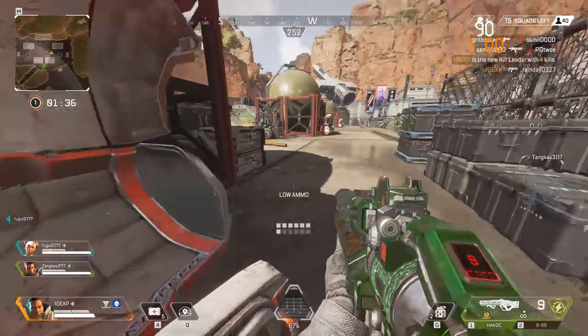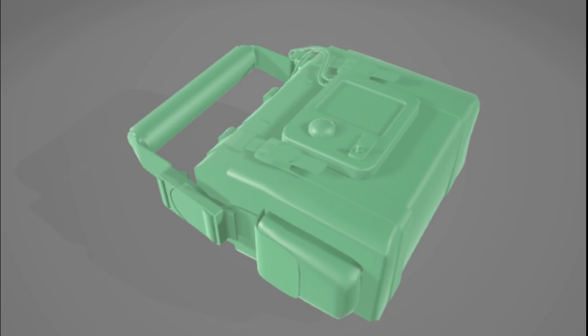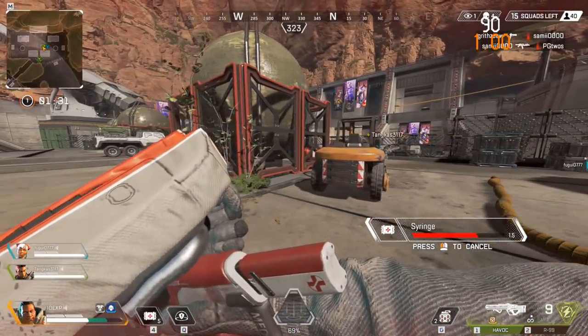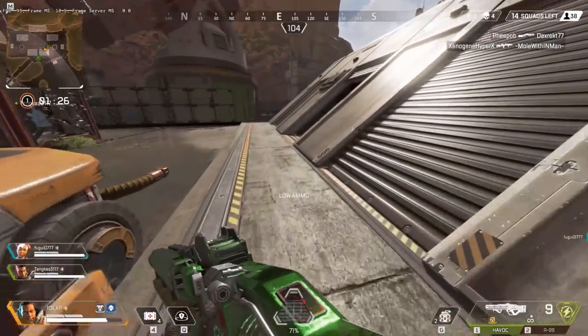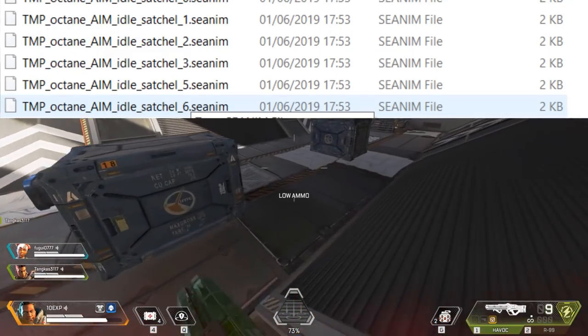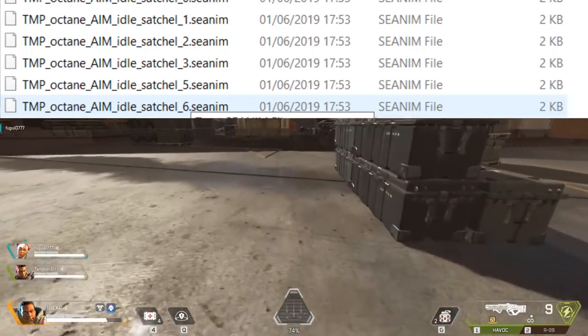Up next, we have three utility items: the smoke grenade, the frag drone, and the satchel charge. All of these items have been seen in Titanfall before. There's no real way to know whether any of these items will make it into Apex Legends, but there's a hint at least one of them might. All of the Legends have work-in-progress animations for satchel charge, which would suggest at some point the developers at least tinkered with satchel charges in Apex.